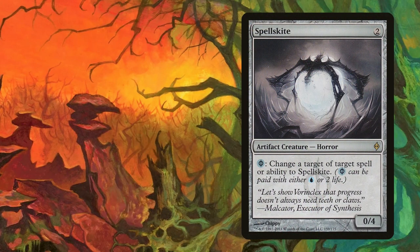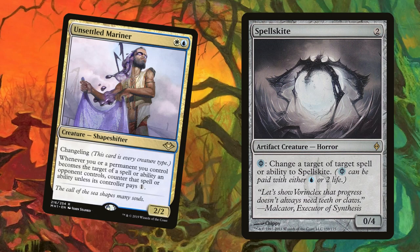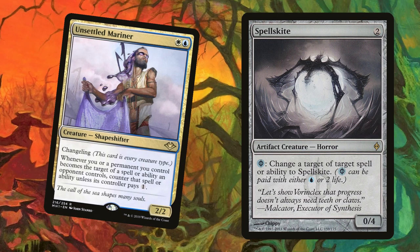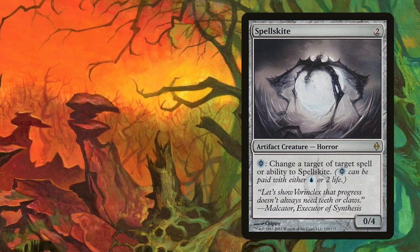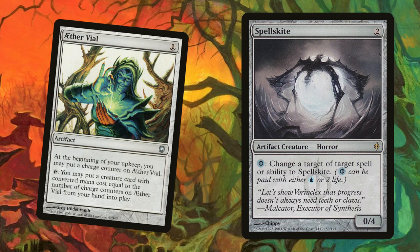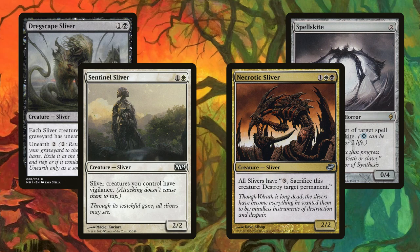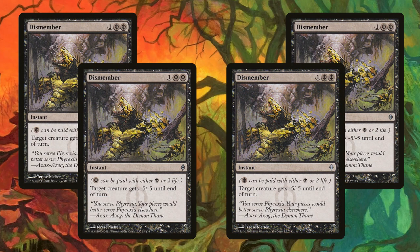The last pick is the honorary sliver — a copy of Spellskite. Most players would run Unsettled Mariner here, which is honestly a great pick. However, my mana base is tricky and I like the consistency of just two generic mana. Unlike Mariner or Diffusion, Spellskite lets us interact at instant speed thanks to our uncounterable Aether Vial activation — great for protecting lords from removal or surprising opponents by negating a Mutagenic Growth for only two life. Don't be afraid to experiment here; there are infinite possibilities that could work out for you.